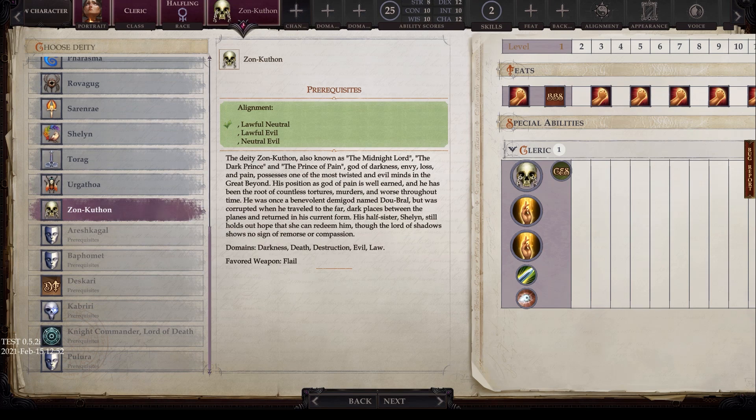Next is Zon-Kuthon, with alignments of lawful neutral, lawful evil, and neutral evil. Also known as the Midnight Lord, the Dark Prince, and the Prince of Pain, he is the god of darkness, envy, loss, and pain, possessing one of the most twisted and evil minds in the great beyond. His position as God of Pain is well-earned, and he has been the root of countless torturers, murders, and worse throughout time. He was once a benevolent demigod named Do-Bara, but was corrupted when he traveled to the far, dark places between the planes. His half-sister Shalin still holds out hope that she can redeem him. His domains are darkness, death, destruction, evil, and law, and his favored weapon is the flail.